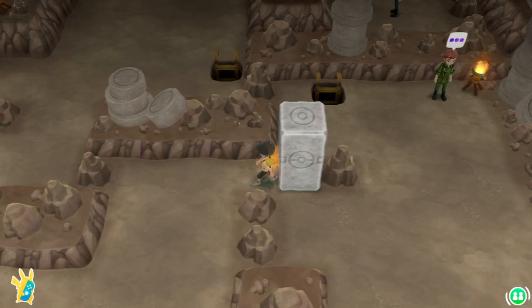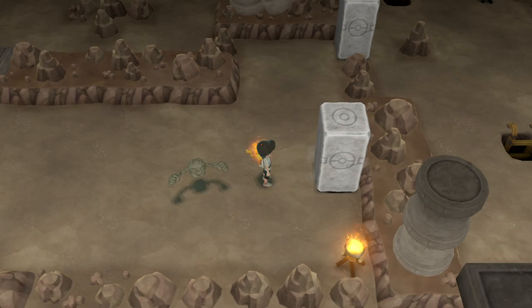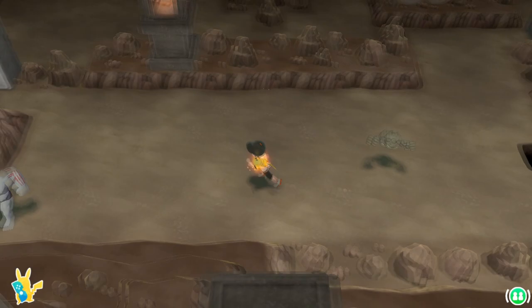Now that we've caught our Moltres and received the Pokédex entry for it, we head back to the ladder and go back up to the third floor. Back on the third floor, we make our way to the middle of the room and past the barrier we lowered earlier, heading to the bottom right of the room. There we find a boulder and a hole — push the boulder into the hole to use it later on the second floor, then use the boulder in the top left to push back to the middle of the room.